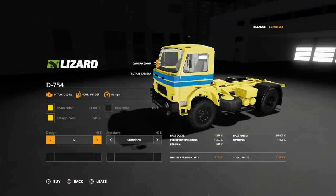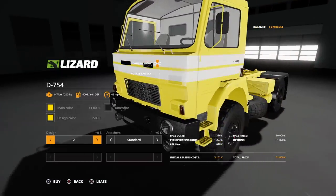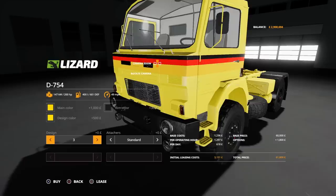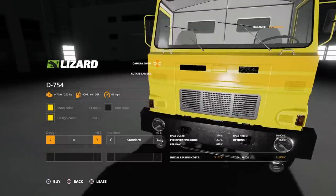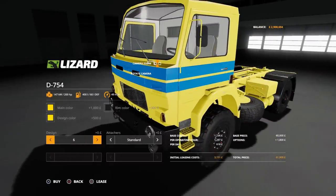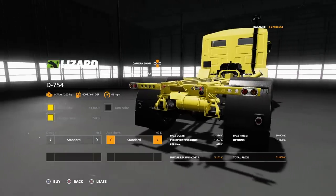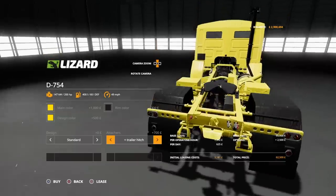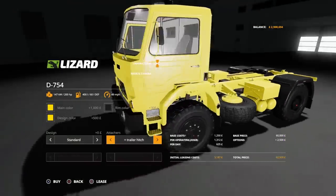I like the options. Then we've got design - standard is without anything on it at all. Then we get this kind of orange stripe as design one, design two is white stripes, design three reminds me of the Watford colours - yellow, red and black. Four is like a yellow stripe, a little bit slightly darker. Then we've got a red stripe and then a blue double stripe, and then we're back to standard again. Then we've got attachers. At the moment it's an open bed at the back with a rear attacher. If we change attachers to plus trailer hitch we get a fifth wheel attachment, making it into a proper semi. 200 horsepower, but don't be put off by that.